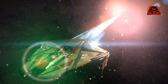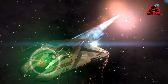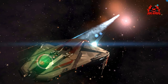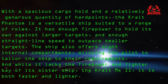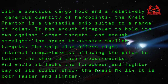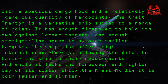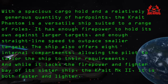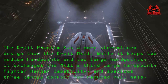Hey, it's Ricardo and welcome back to Elite Dangerous Beyond. The Krait Phantom edition has been released in the beta and is ready to play. Get yourself over to your friendly starport — it says with a spacious cargo hold and a relatively generous quantity of hard points, the Krait Phantom is a versatile ship suited to a range of roles. It has enough firepower to hold its own against larger targets, offers eight internal components, lots of firepower, and like its sister ship it's fast and light.